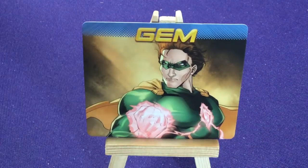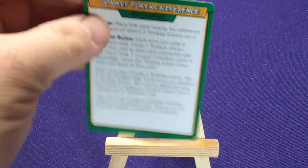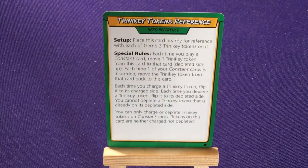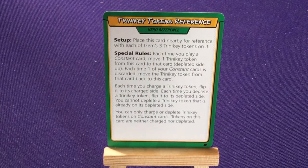Then we have Gem, a more complex character. She has a special Trinity Token reference card — place this card nearby for reference with each of her three tokens on it. Special: each time you play a constant card, move one Trinity Token from this card to that card, depleted side up. Each time one of your constant cards is discarded, move that card back to this card. So you have basically three energy crystals you use to charge up your special cards, and as they're used up they return to recharge.